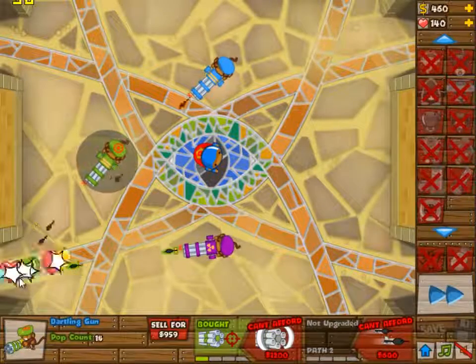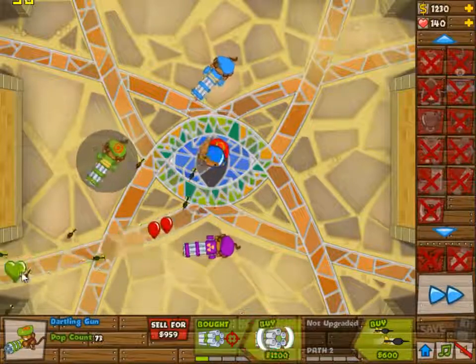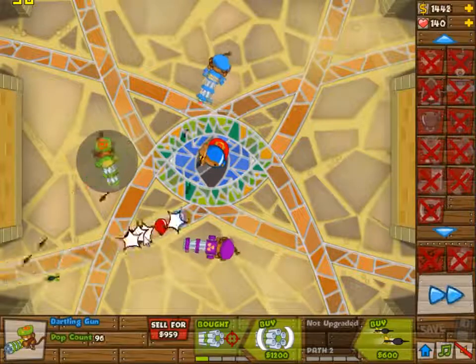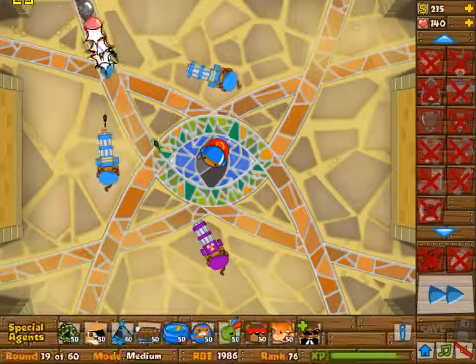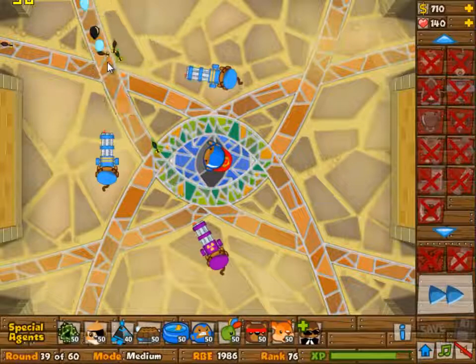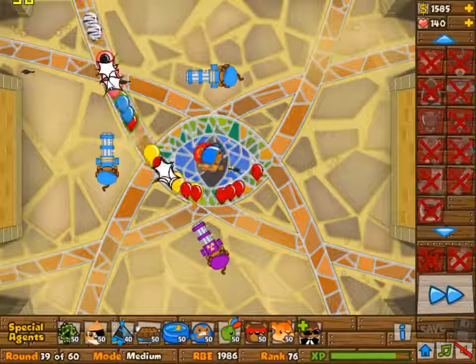This monkey on the left is placed on the left because of the fact that the two most difficult waves are coming from the top. As you can see, two of the monkeys will shoot directly at those bloons and will actually be able to pop more than one at the same time.